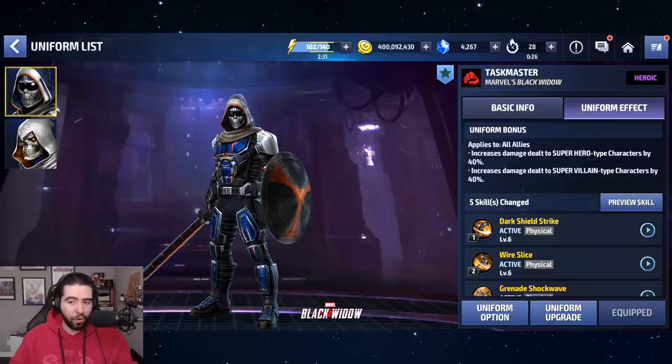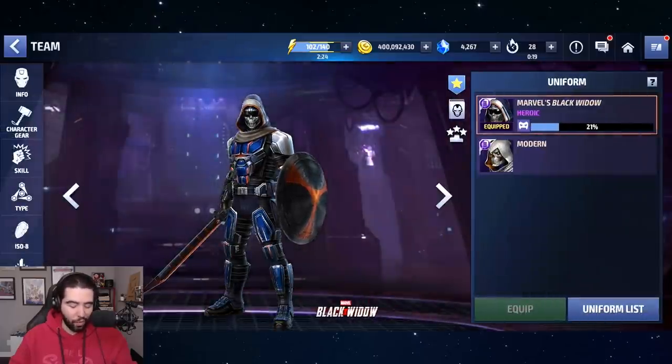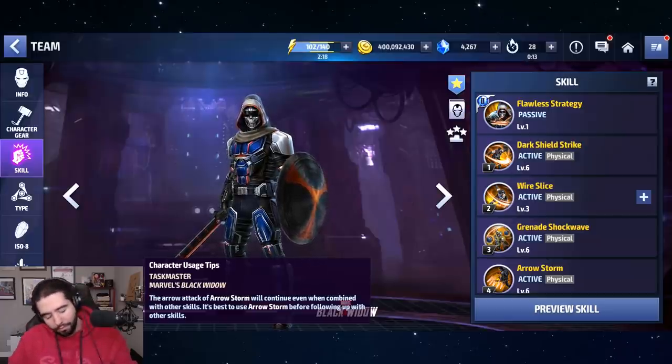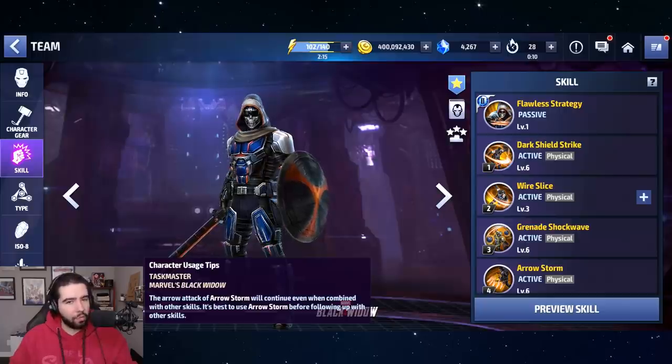He's not quite a good enough character on his own, but he's godly as a support. If you're buying the uniform for the support, you don't need any further justification — a thousand crystals for this level of support is fantastic. You're not going to find a better deal anywhere else, because the only other support like this is 6000 crystals. That's Mystique.